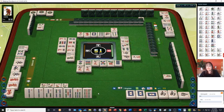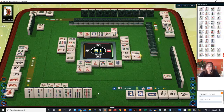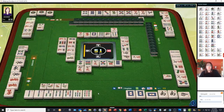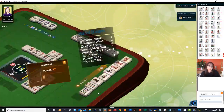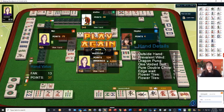Chow — six bam there, two six bams out. Now it looks like 4-5-6 — looks like they're trying for Mixed Shifted. They had our eight bam. Mixed Shifted Chows is what that other player was looking for. So they have Outside Hand, Prevalent Wind, Dragon Pung, Voided Suit, Pure Double Chow, Edge Wait, and Flower Tiles. Very nice. We were in second place there.